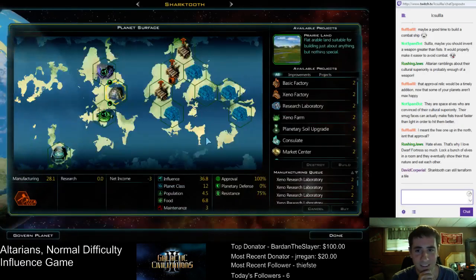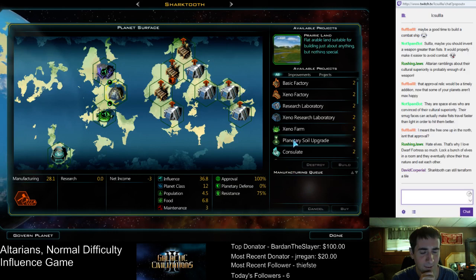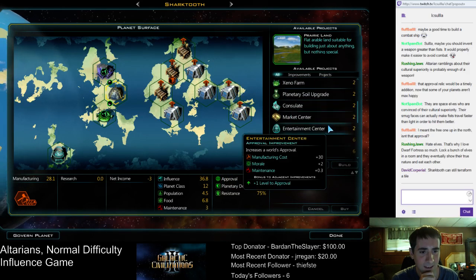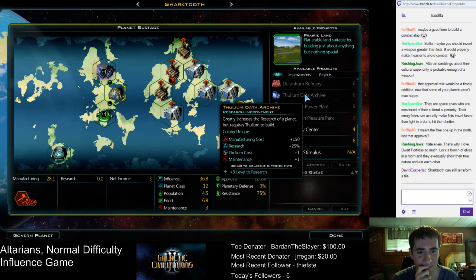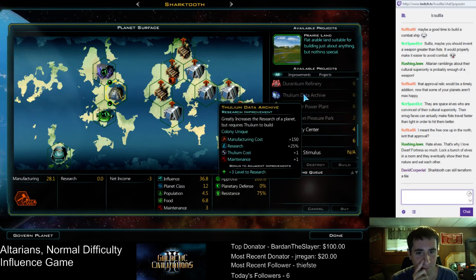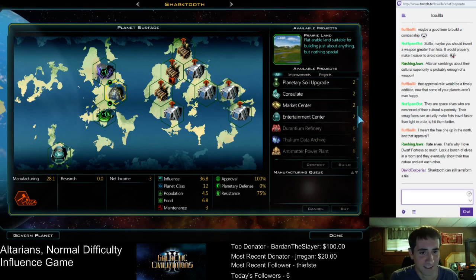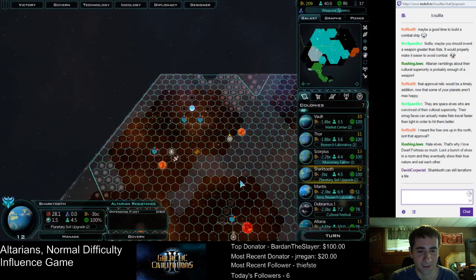Sharktooth can still terraform — that's a good point, it can. Cancel, cancel, cancel. Thank you. Now can we put the upgraded version — the Thulium data archive? We want to terraform and put this Thulium data archive right here when it's next to three research centers. Oh wait, I can't — I don't have Thulium. Duh. Well, if I had the resource I could do that. In any case, we do want to terraform this tile and put a research center on it and then upgrade from there.